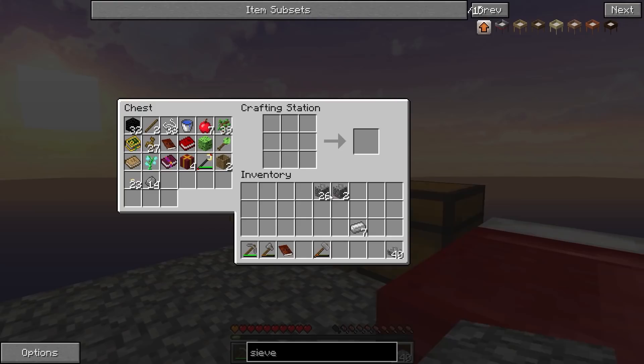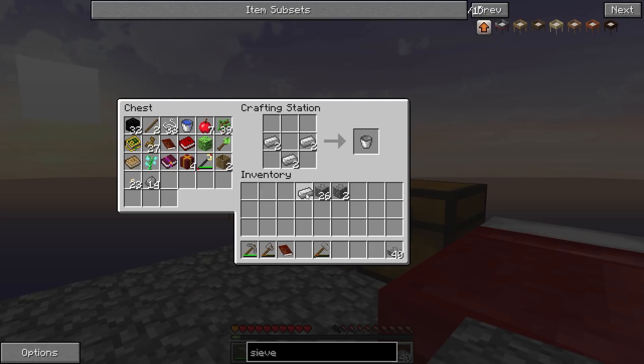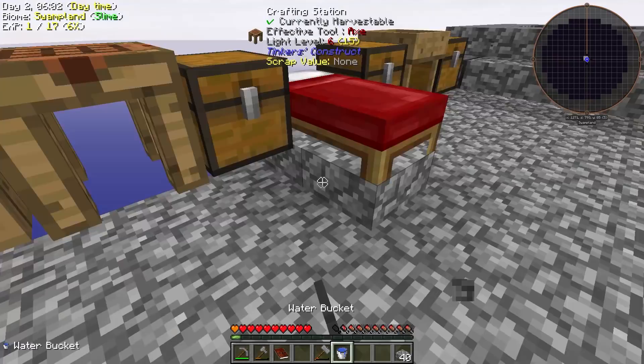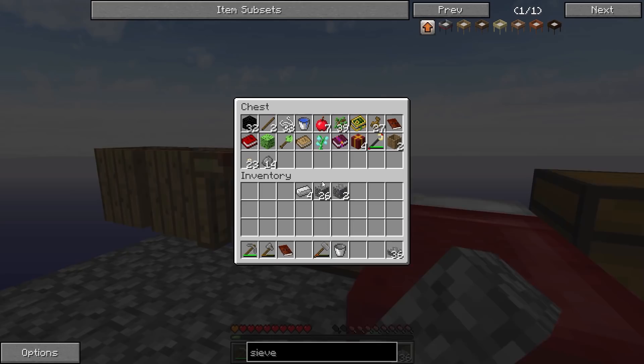We got some iron ingots, so let's make a bucket — just one bucket. Let's be smart with our limited resources; it is a skyblock after all and we're not all powerful just yet. And there we go — infinite water source. Beautiful. We'll just fill that in.